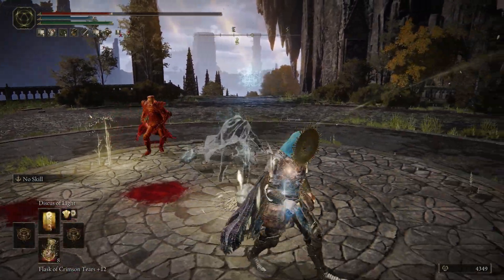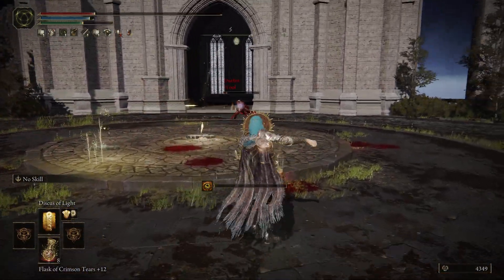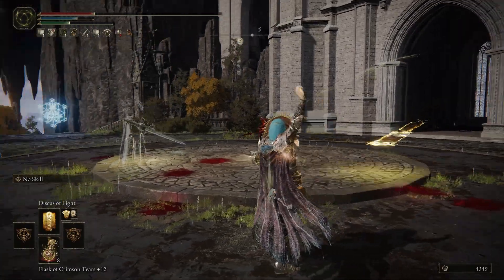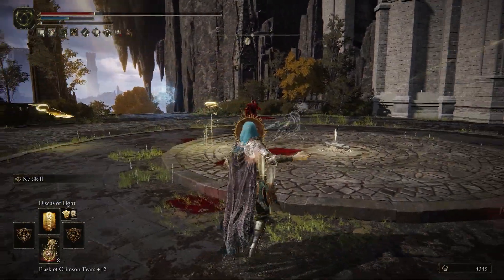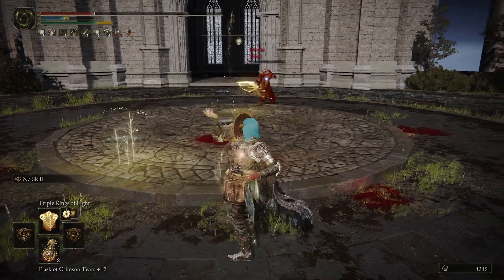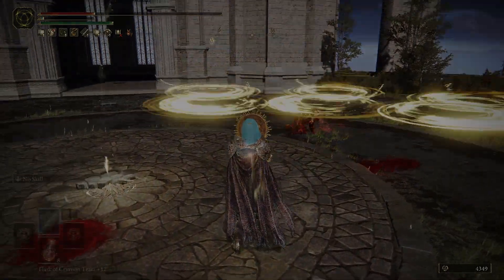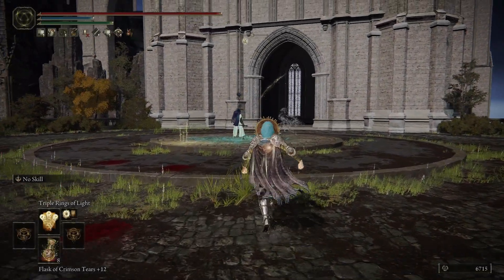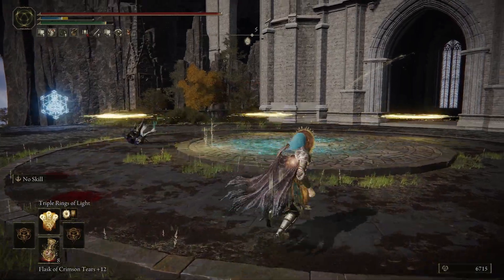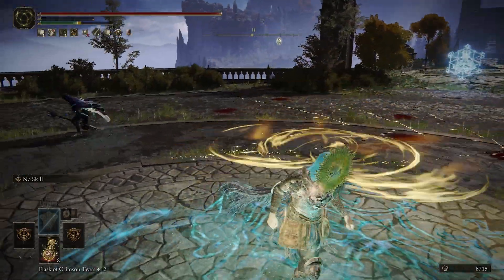I put armor on to try and help with getting hit out of my spell casts, but it didn't help at all — it's still extremely easy to get hit out of them. Really you only have one viable option: if you're only using fundamentalist spells, Discus of Light is just too slow, it has too long of a cast time. You can use it to shorten the cast time for Three Rings of Light though — you can combo it. It's still slow, but it's better than doing it out of neutral.